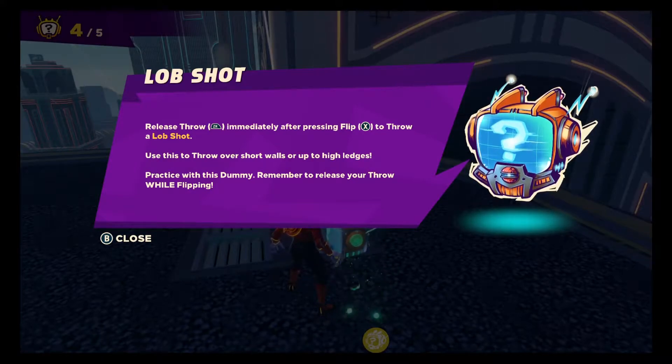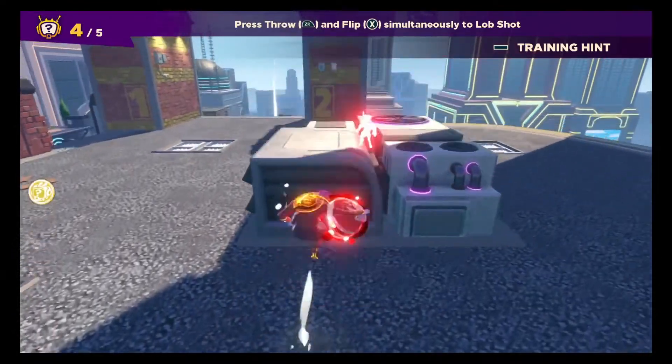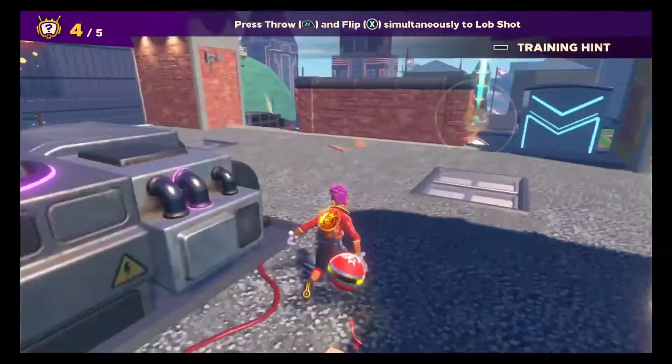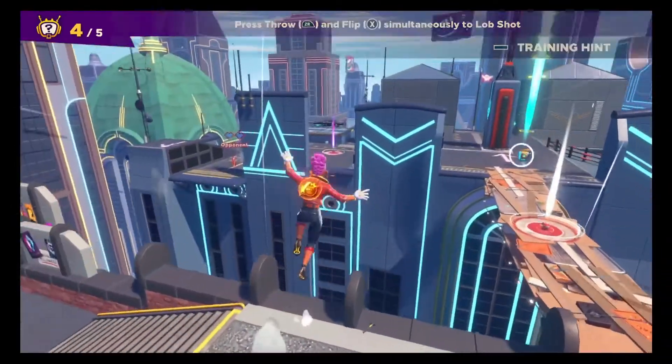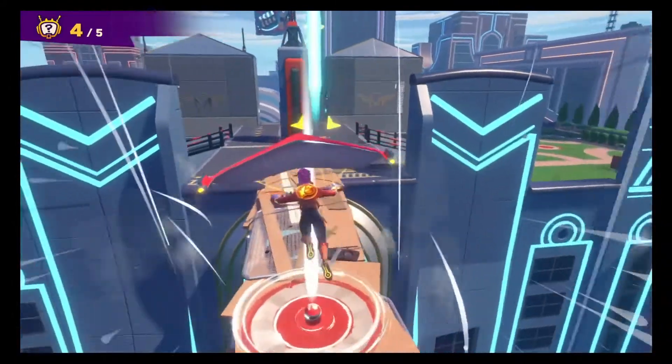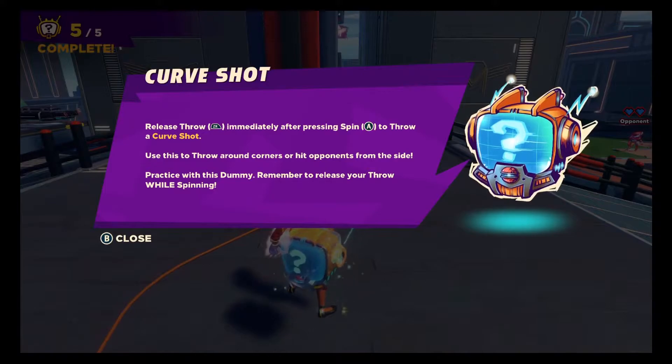Release throw — press ZR immediately after pressing flip to throw a lob shot. Use this shot over short walls or up to high ledges. Practice with the dummy and remember: release your throw while flipping. Release throw immediately after pressing spin to throw a curve shot. Use this shot to throw around corners and hit opponents from the side.